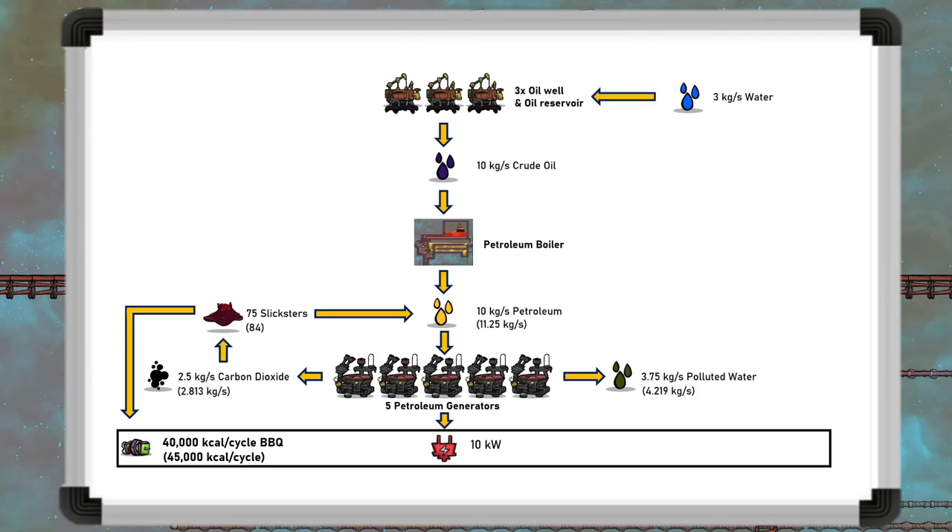For the polluted water, we can convert it back into normal water — potentially through a water sieve, but preferably by boiling in a hot industrial brick. This can conveniently combine boiling the polluted water with the slickster ranches, which I explained in a dedicated tutorial. This shows a key point: the petroleum boiler produces more water than it takes in, making it infinitely sustainable and self-sufficient.